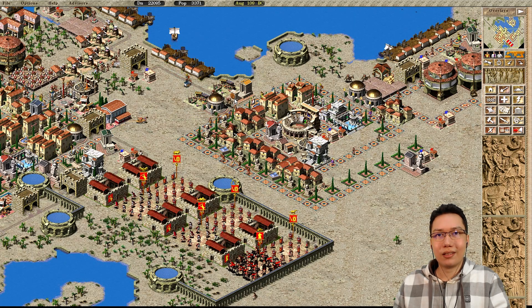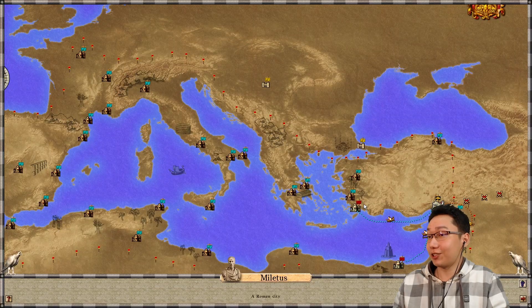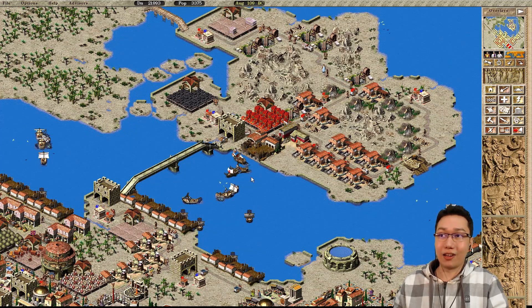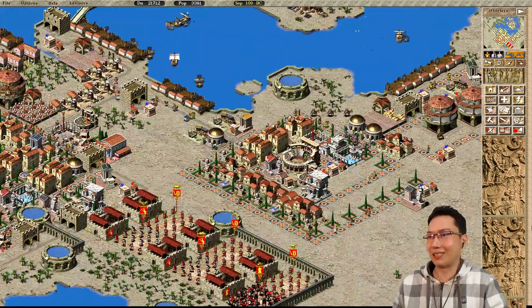A viewer, Knight Marius, asks: am I playing with infinite funds? No — I'm just selling a ton of stuff. If you look at the trade on this map, we can sell 25 marble plus 25 marble, so 50 marble a year. Then we can sell 15 weapons plus 25 weapons, so that's 40 weapons a year. So 50 marble a year plus 40 weapons a year, which is a lot. See these boats just sat here? They're just buying stuff. Pretty good.